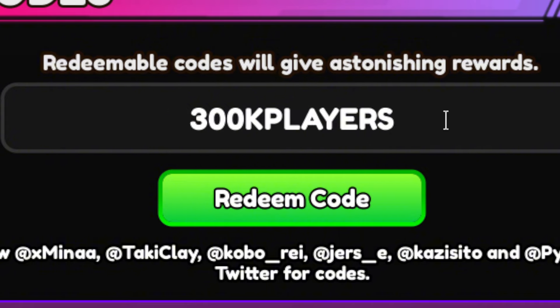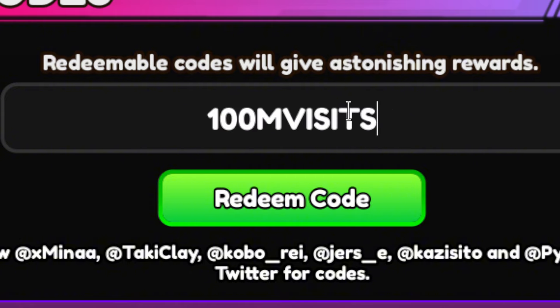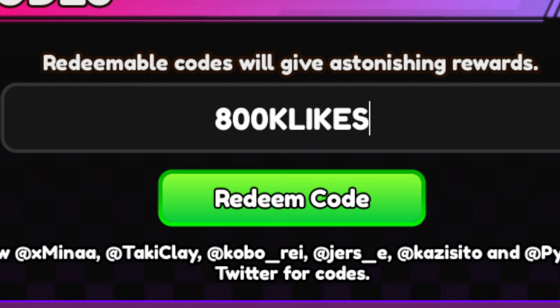The next code is 300KPLAYERS. If you redeem this code, you get 1,000 gems, 5 trait re-rolls, 5 super stat chips, and 5 stat chips as well. Then we have 100MVISITS, which is for 1,000 gems and 5 trait re-rolls. Next is 800KLIKES, which is for 1,000 gems, 3 blue essence stones, and 1 trait re-roll.